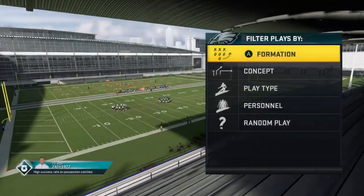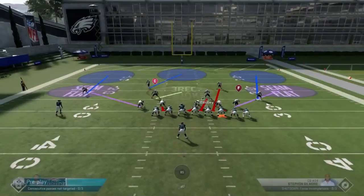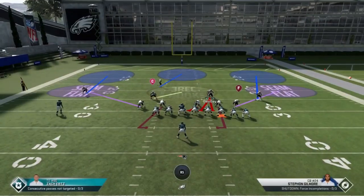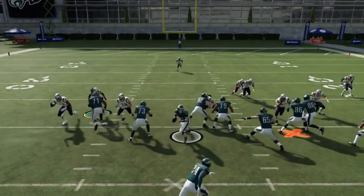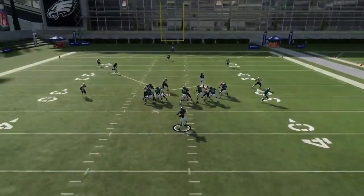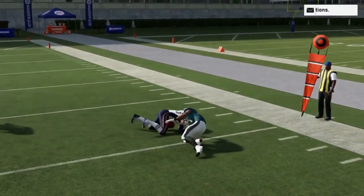Next up, we got the snake three deep. All we're going to do here is spread, put them in a QB contain, and then bring this guy over here to try to draw as much space for the safety as I can. The pressure's there — they had to get rid of it right away and they didn't get much.